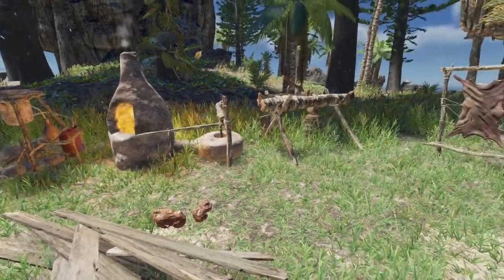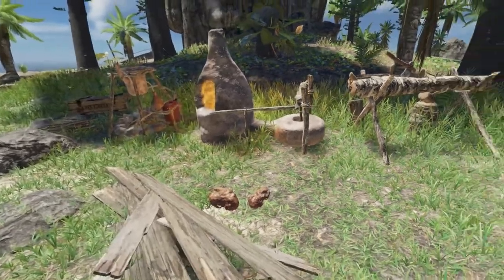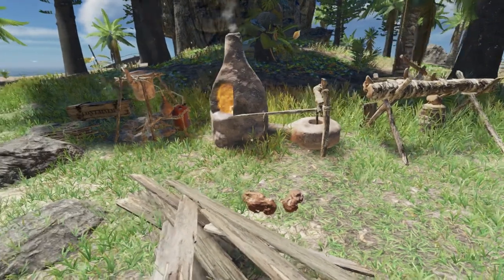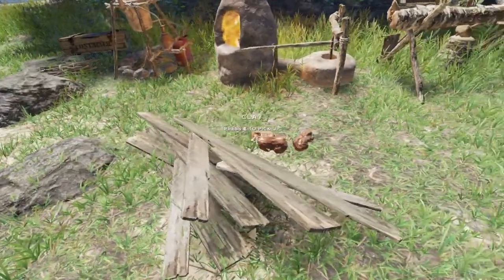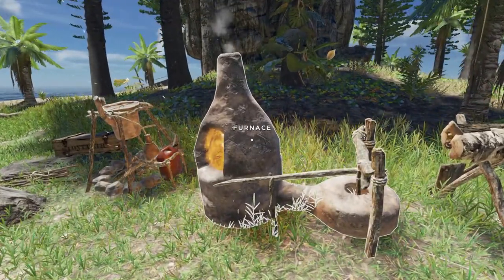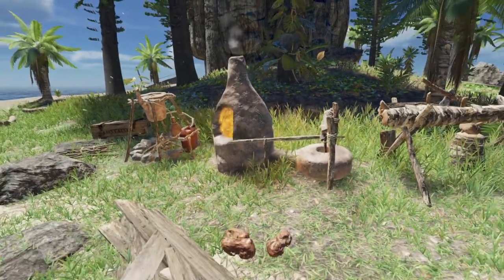If you don't have plank scraps, you can make those at the plank station — I've done another tutorial on that which I'll link here. You just need wood logs and your plank station to make plank scraps. The other thing you'll want to have made already is the furnace, and I also have a mini tutorial on that which I'll link.